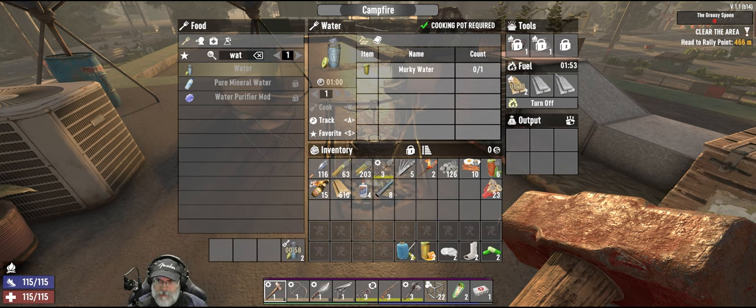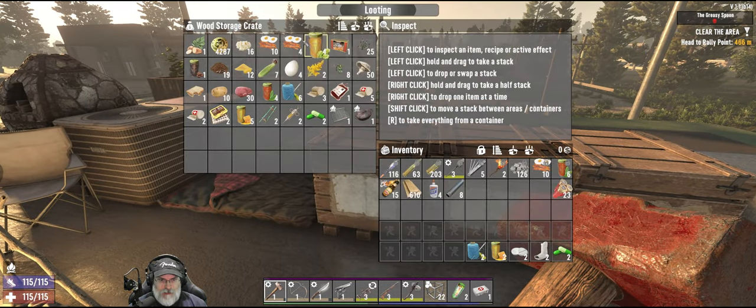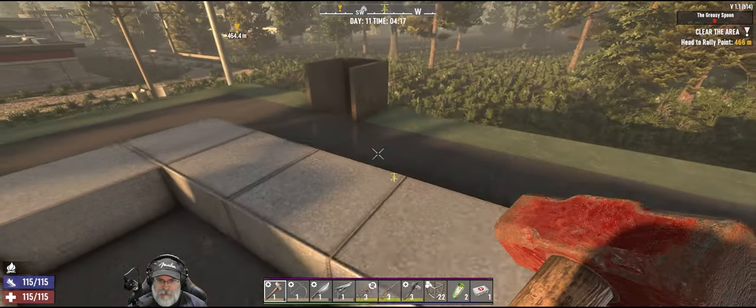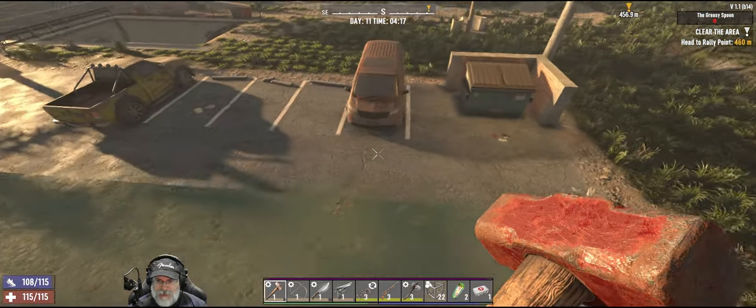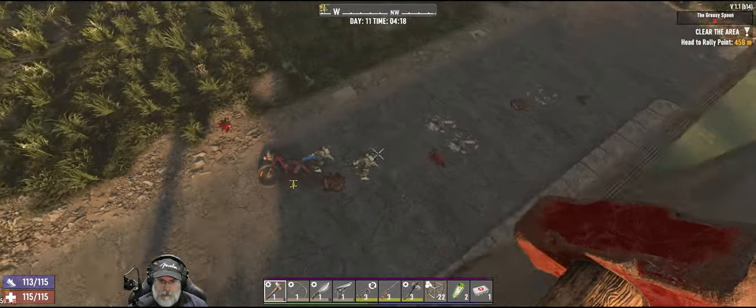So let's get some water going here. I've got 60. I got a whole mess of bacon and eggs — like 24 bacon and eggs, that's amazing. We're doing fine on food, of course. And all this is our medical stuff. I'm going to keep that in the bike storage so we have it when we're out and about. Let's do this.